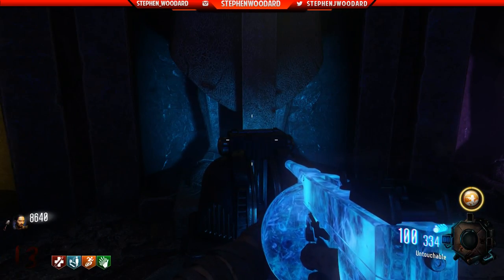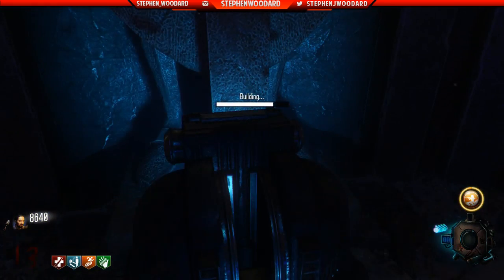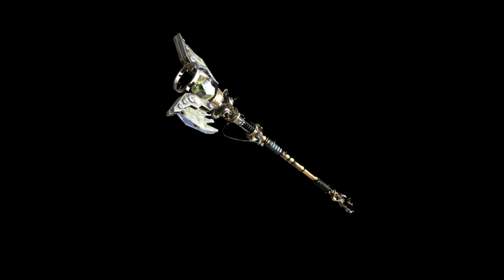Now that you have the gem, you can finally go to the excavation site. Head down the newly built stairs — thanks to the gramophone — and build the staff. To recap what we just did: we got the record, the spawn staff piece, the middle staff piece, the church staff piece, and the gem. Now let's move on to the wind staff.